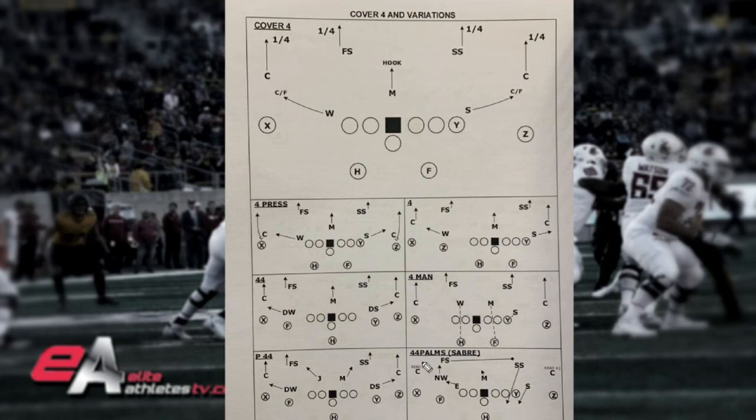Then there's 44 palms — anytime you hear that palms call, the corners are going to read number two. If number two goes to the flat, the corner reacts down and plays it like cover two, picks up that flat, and leaves number one to the safeties. And then the saber variation — you'll see a rotation where the Sam and strong safety blitz and the free safety rotates over, trying to catch you in a cover four look with a hot throw. If you take that hot throw, you're in trouble because the corner rolls up to it, and if you throw the hot vertically, the free safety is coming across to take that away.